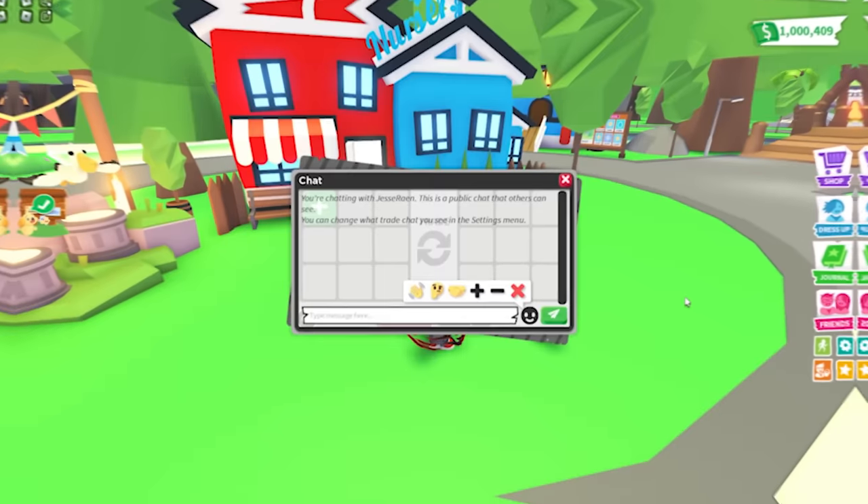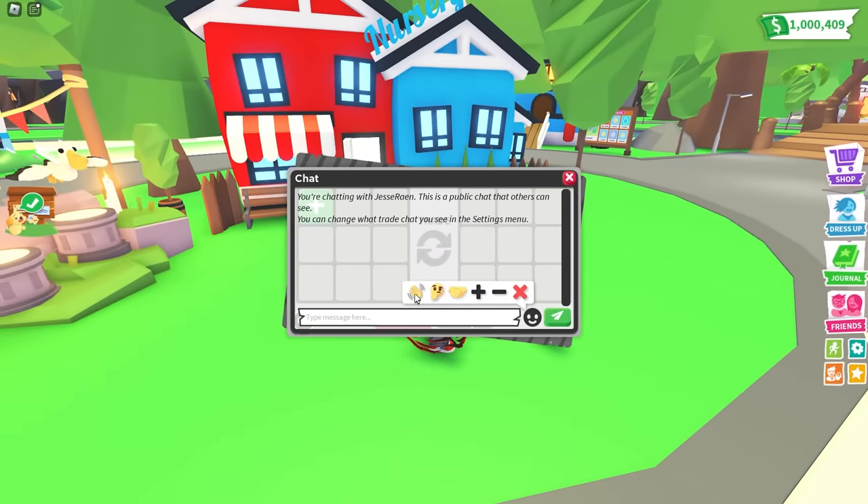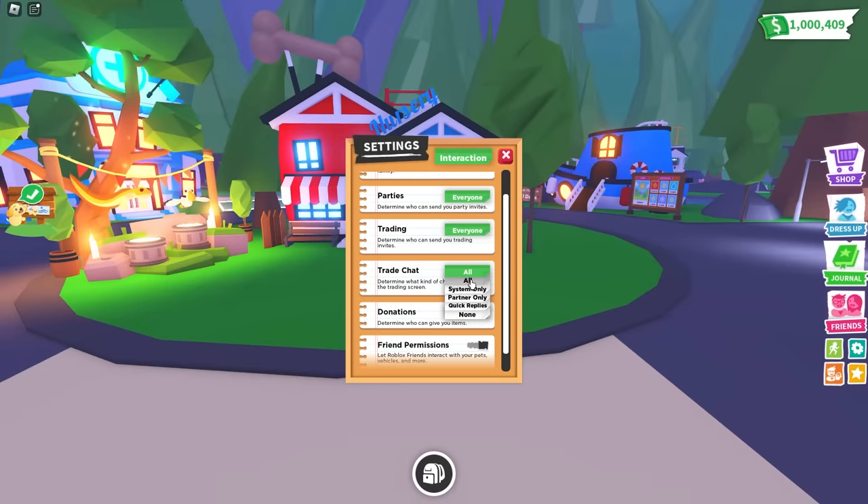First up, quick replies. Want to say hi or let your trade partner know how you feel about what's on offer, but you don't want to type out a whole message? You can now use one of our new trade emotes to get your message across with ease. If you only want to see trade replies in your trade chat, then you can select that option in the system menu.